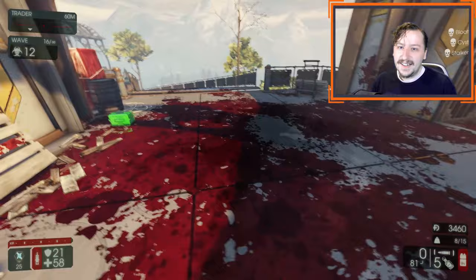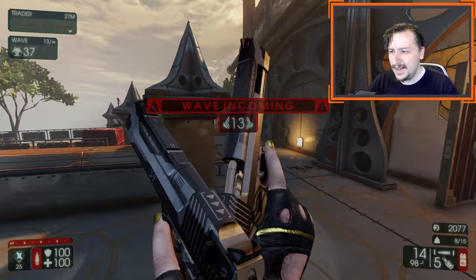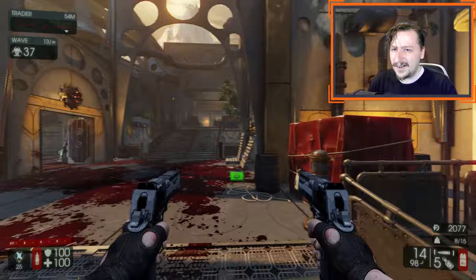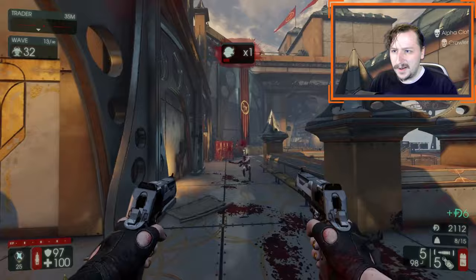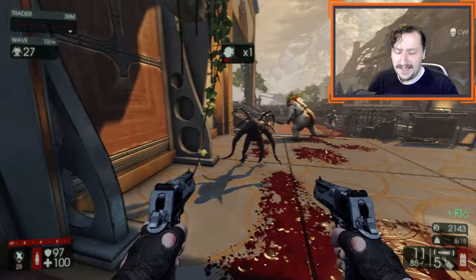Finally, at number 1 — and I'm sure you all saw this coming — we have the Dual Desert Eagles. These are a Tier 3 weapon for Gunslinger, hold 14 rounds, weigh 4, do 98 damage per shot, and scale really well with upgrades — both upgrades give decent damage increases going up to a total weight of 8. Anybody who's tried the Dual Desert Eagles will tell you they are some of the best weapons in Killing Floor for Gunslinger, and even off Gunslinger they're still pretty strong. The really high DPS, high damage per shot, and ability to body shot small enemies are all just really nice. They work well against pretty much everything with no major weaknesses, and they don't cost all that much. That's why the Deagles get the number one spot for Gunslinger weapons.